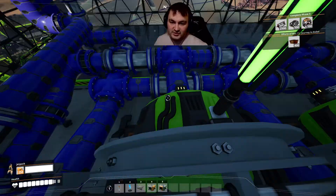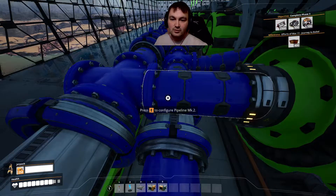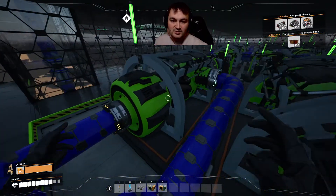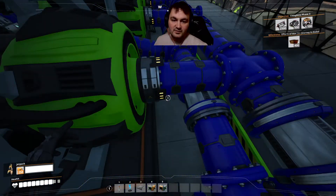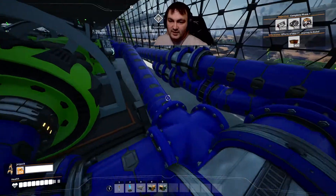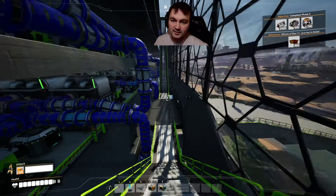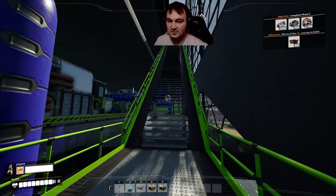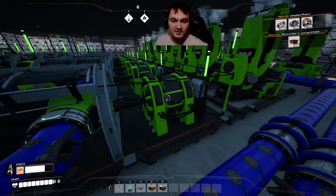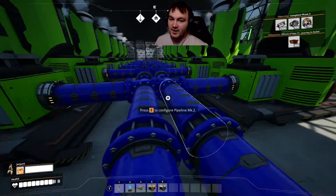From the turbines, high pressure steam comes in and out comes low pressure steam. Low pressure steam is basically useless, but if we don't route it somewhere it'll just back up in the pipes and eventually stop everything. So what I've done is taken all of this low pressure steam, migrated it this way, brought it under here, and pumped it straight up. On the third floor we have another set of turbines and generators, and you can see low pressure steam flowing through the pipes being sent here.